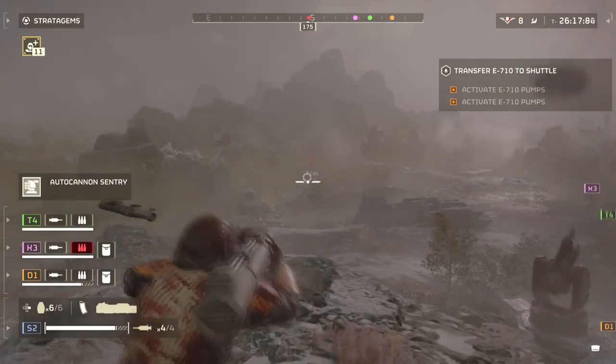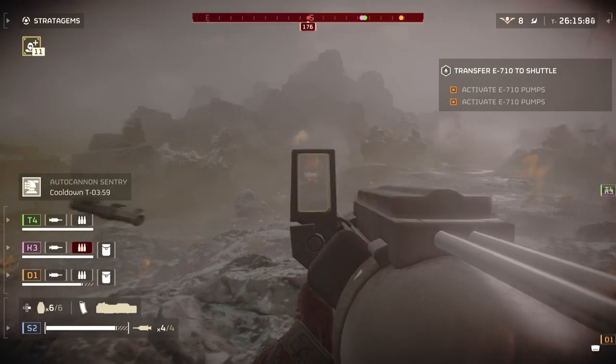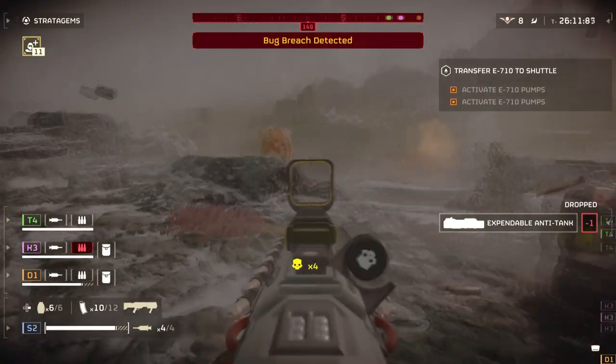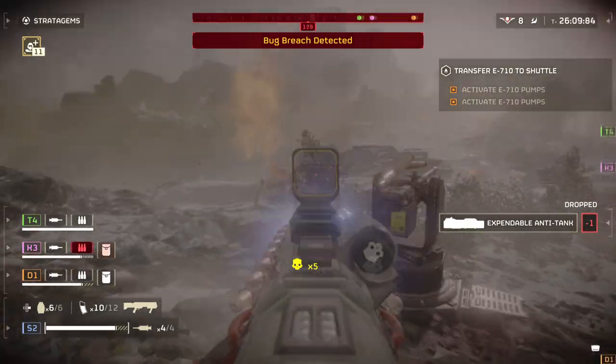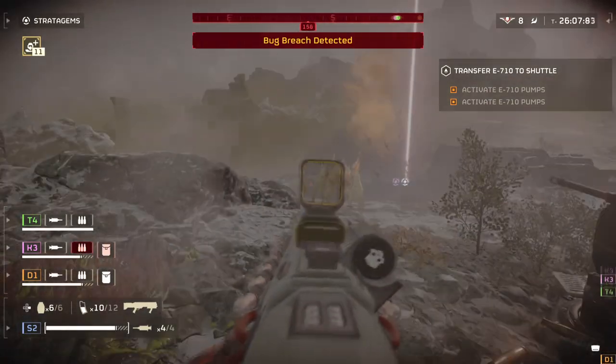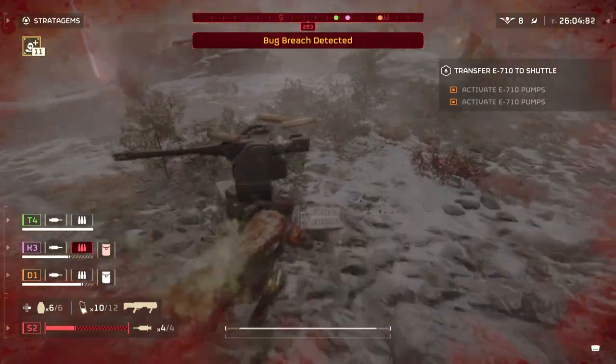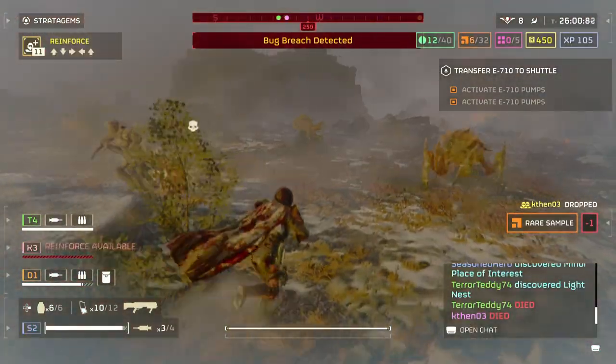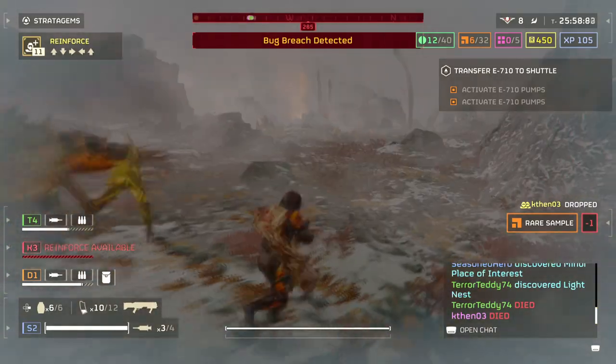The Punisher Plasma in Helldivers 2, in the right hands, can be a game changer if you land your shots, as it can stagger like a shotgun while inflicting high damage on direct impact — not seen with most shotguns. It comes with high-damage explosive bolts that can damage medium armour and decent ammo economy, something that is well suited for the given weapon.